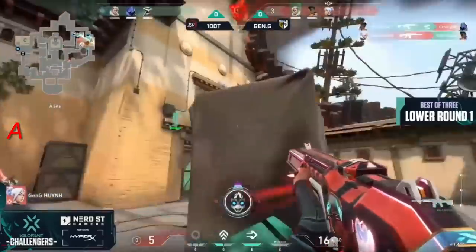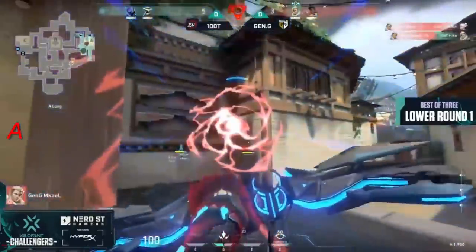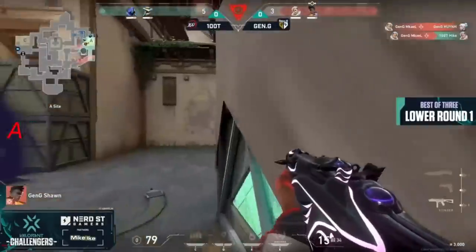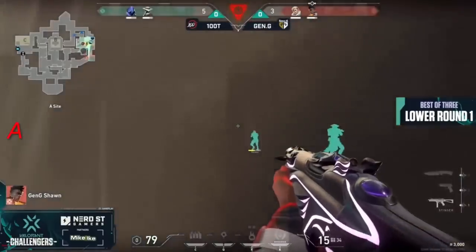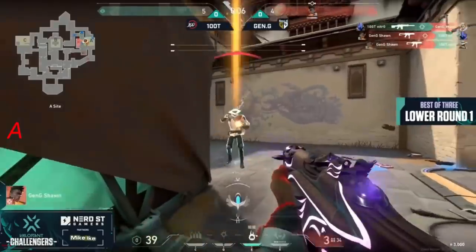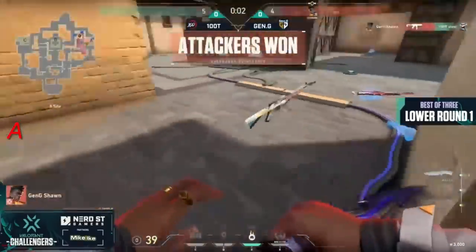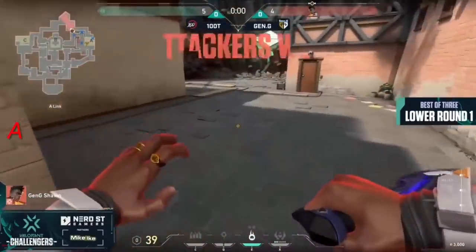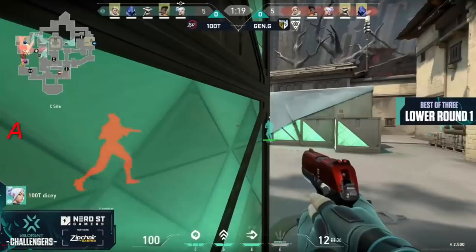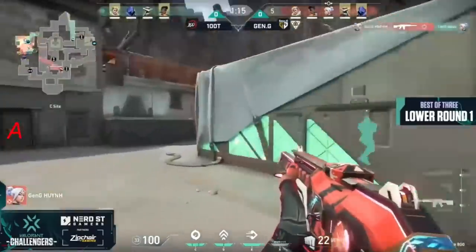A beautiful arrow gonna force Win out of that upper ground advantage. Mikhail from downtown though finds a double kill — unfortunately one was on his teammate, so we're still in a 2v2 on the site. Make it a 1v1. Sean needs to come up clutch. It's the Stinger — what better than the Stinger to close out that round.